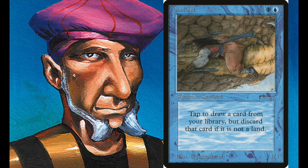Simbad is a card from Arabian Nights — tap, draw a card, and if it's a land card you can keep it; if not, you discard it. Obviously when you have Field of Dreams you can see what card you're going to draw, so you know if it's a land or not. Usually there's a Fireball in there to kill your opponent.